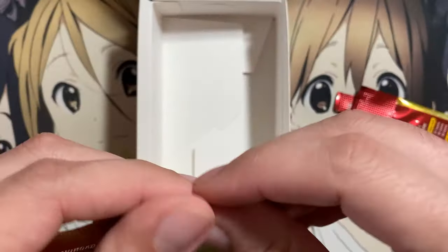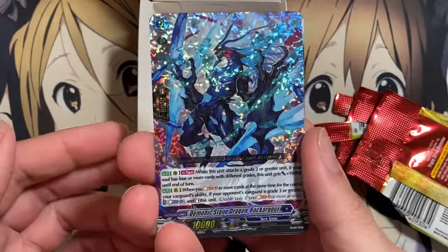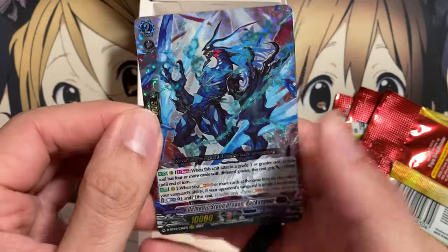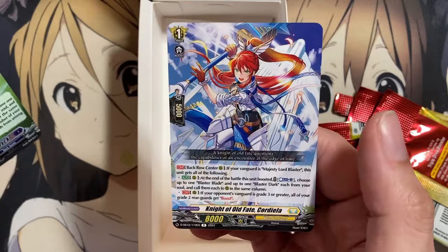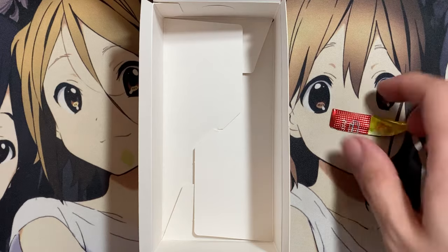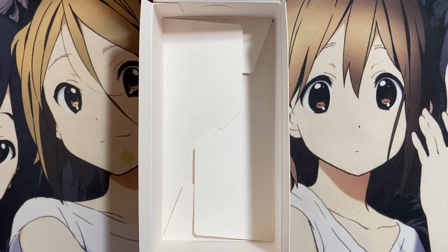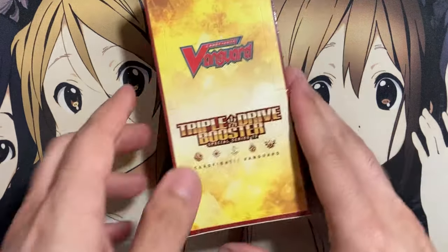Last pack from this box. We have Demonic Stone Dragon Rocker Gore, another good triple rare for the Jewel deck, Diablos Returner Derek, and Knight of Old Fate Cordiala. I'm hoping I can pull one more Emmeline — I thought I had a playset from the last box opening, but I do need one more Emmeline to complete my playset for the Blaster Blade promo. On to box number two.